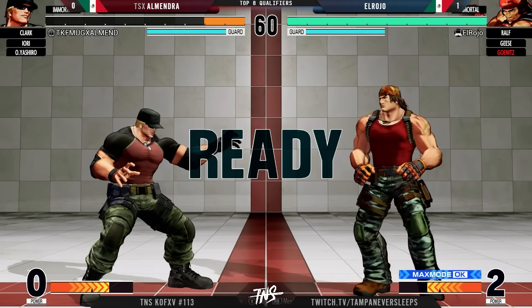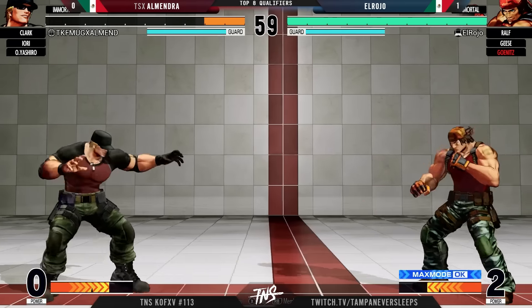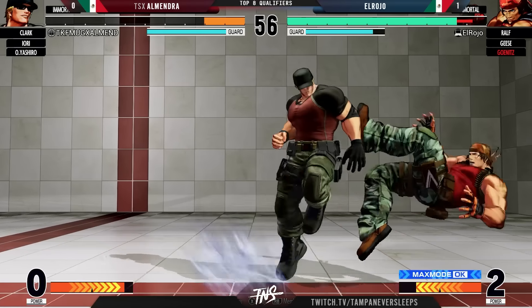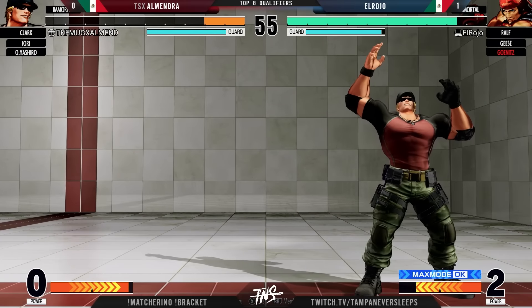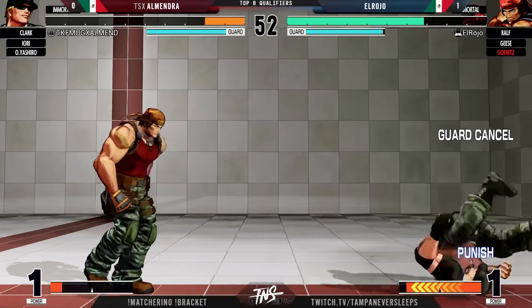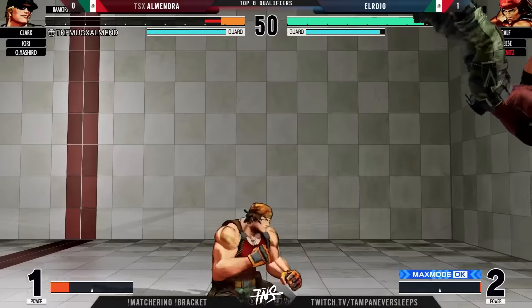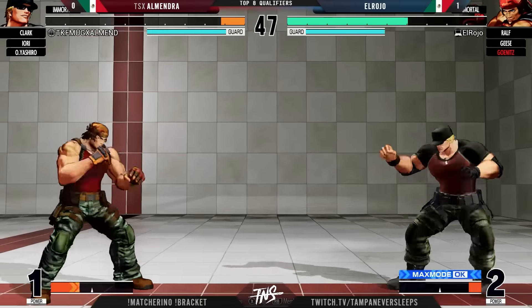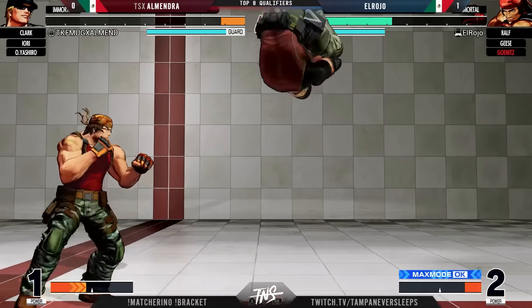This is where things got started last time — similar first game. Geenitz went down, Ralph came in and cleaned up. Bro stanced up. But there it is — backbreaker. I love how they're both matching but in their own way. They both have rev tops and camo pants. But Clark's got on combat boots and Ralph's got on Tim.